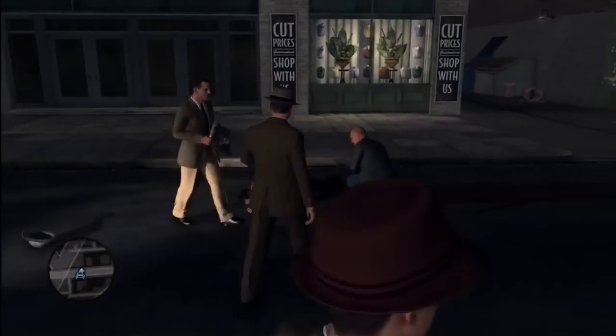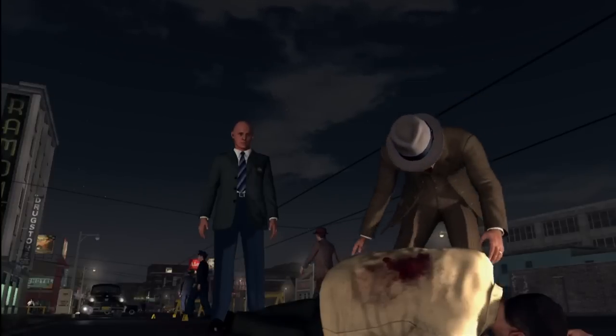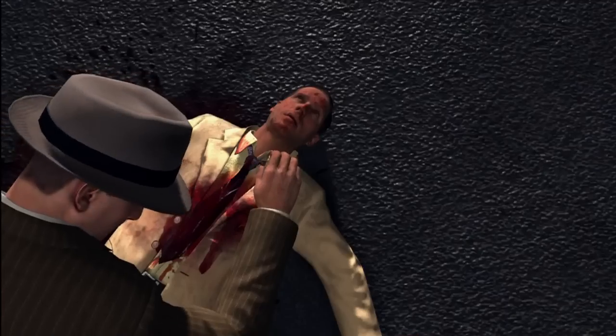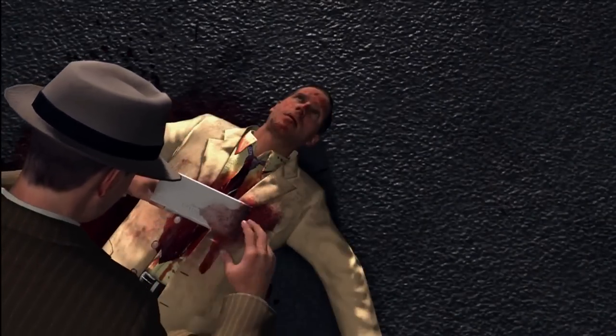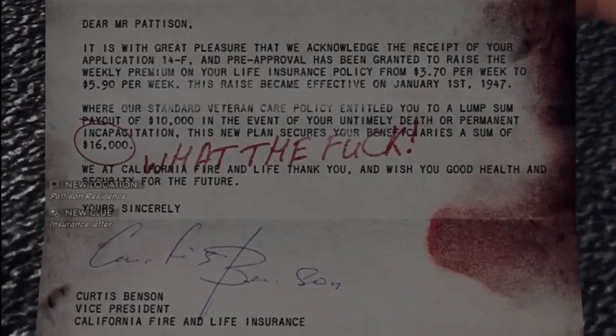To begin, obviously we're going to examine the dead body. We're going to get an insurance letter from one of the coat pockets, and then from the other we're going to examine the wallet. As usual with wallets, you have to tap the ID for it to count.